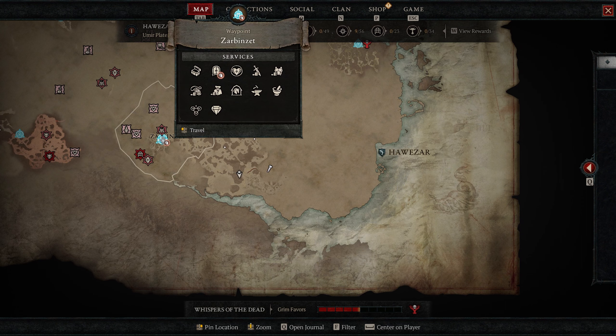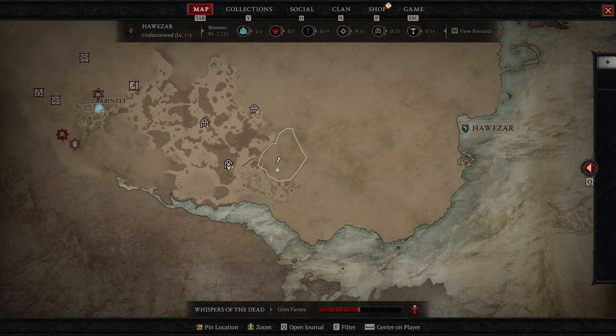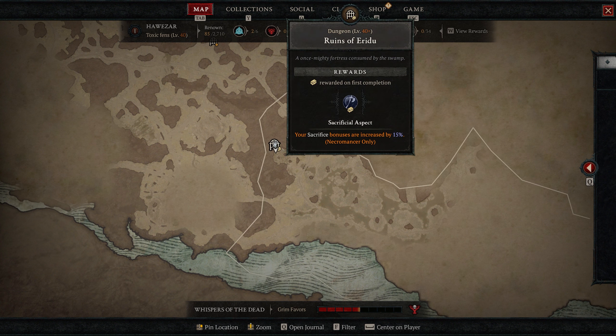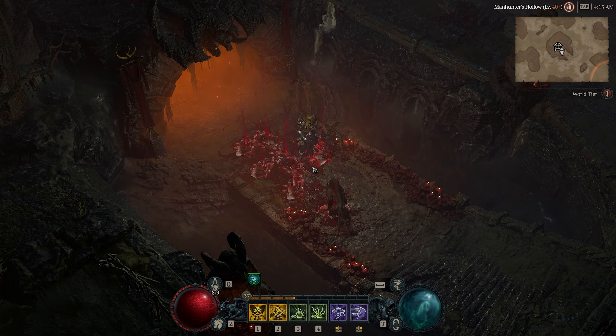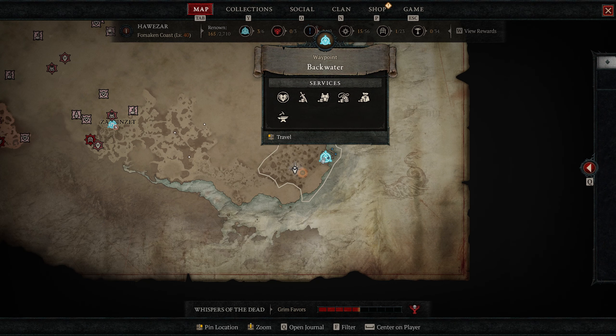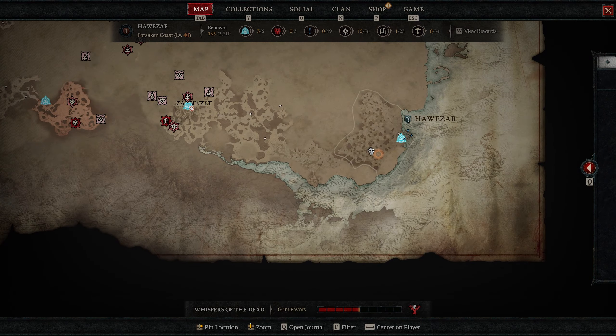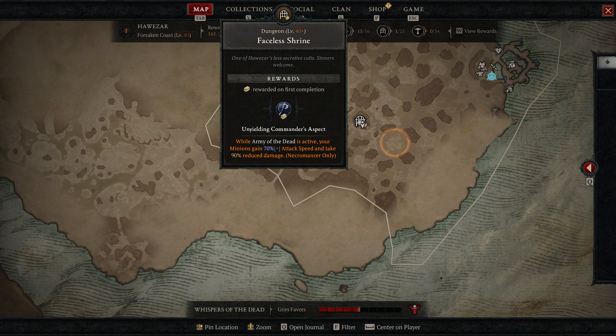The first aspect I'm going to show you here is at the Ruins of Eridu, closest to either the main city waypoint or the stronghold nearby. This one is Sacrificial Aspect and it makes your sacrifice bonuses increased by 15%. The next one is located near Backwater, in the bottom right corner of the entire map, at the Faceless Shrine dungeon.